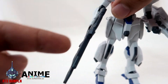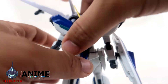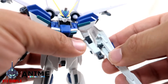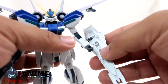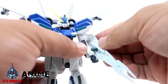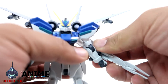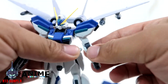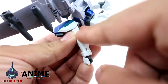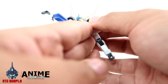The beam rifle is actually a three-piece assembly and you can remove the scope. For the shield, it's a ball joint so you can remove it easily, and there are even two slots there. The best part is that the slot for the shield is located on the wrist area rather than the elbow, giving more mobility — which is quite fascinating.